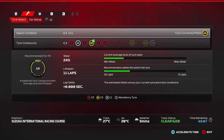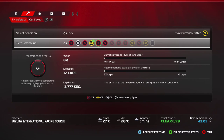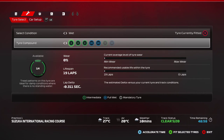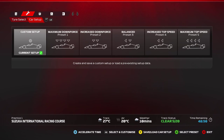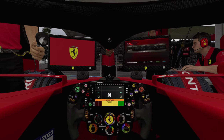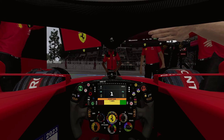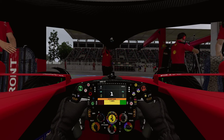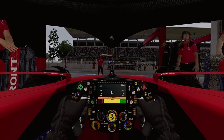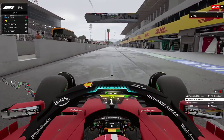Back in the pits — just flicking through the screen, checking the tire deltas. You can see the intermediate tires are three seconds quicker right now. I'm making a quick setup adjustment: increasing the front wing by two clicks for intermediate conditions. That's a tip I always recommend — when transitioning from dry to wet conditions, specifically for intermediates, add two clicks of downforce on the front wing.